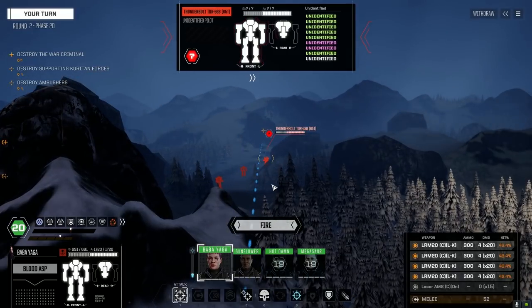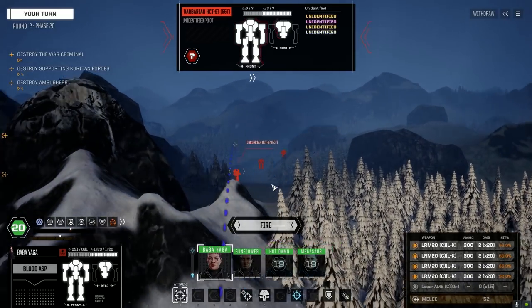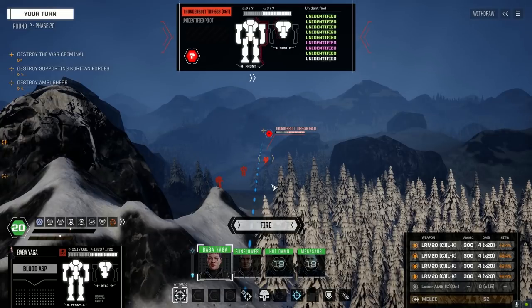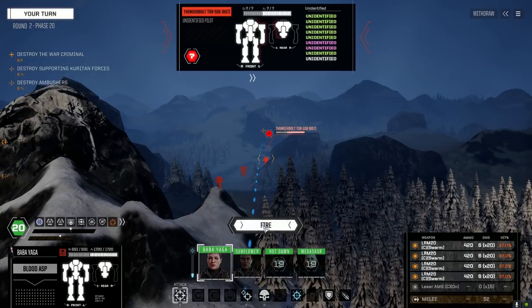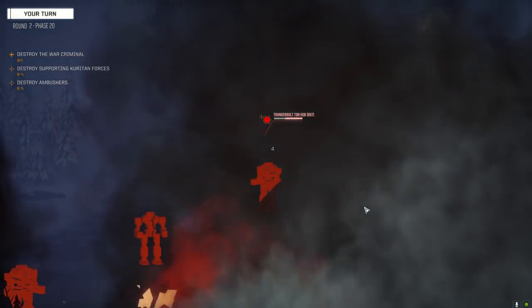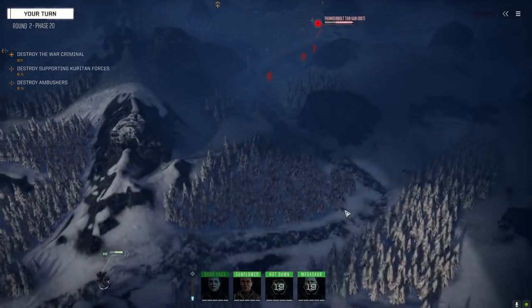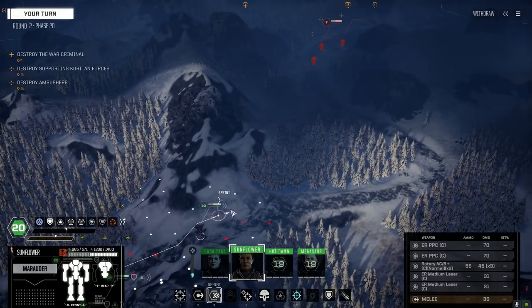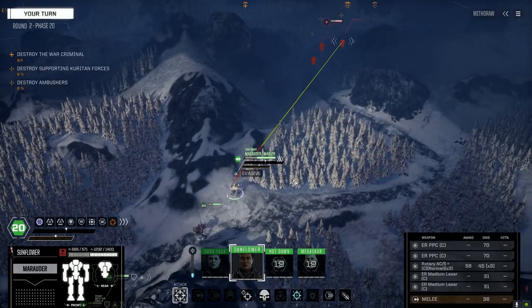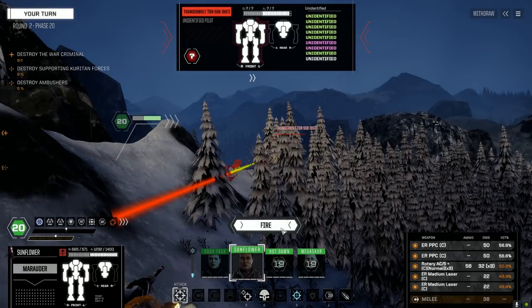Two damage, four damage on the Thunderbolts - two Thunderbolts. We've got swarm too, right? Yeah, I think we dropped some swarm - a little less chance to hit, but I can hit two guys anyway. I think they know we're here, so we're going to move up and take advantage of this. Let's hammer this guy - I'm going to leave it on three shots.